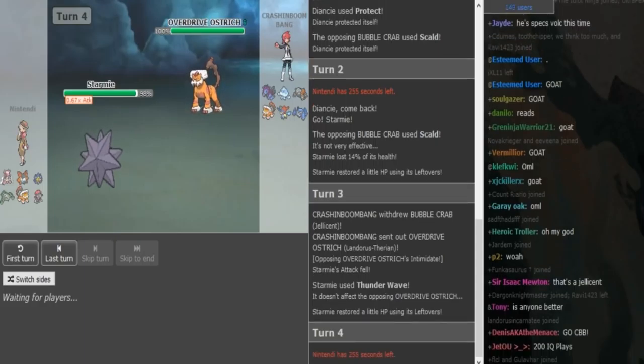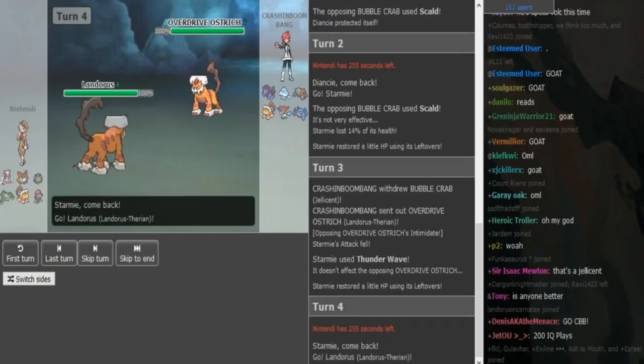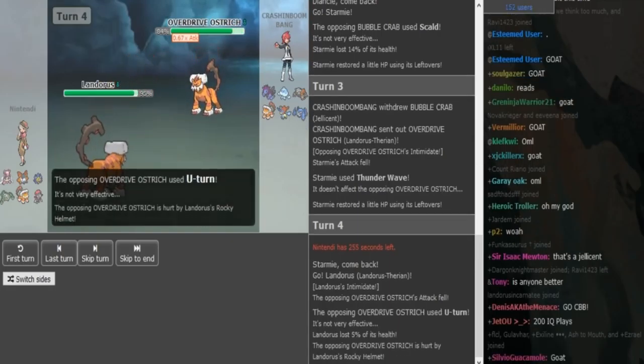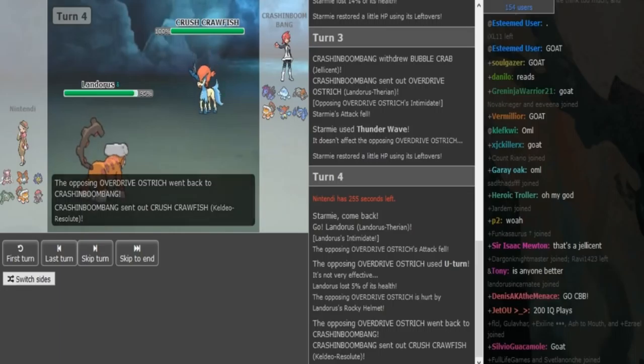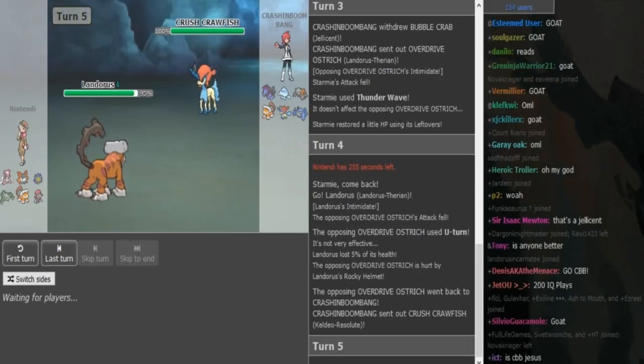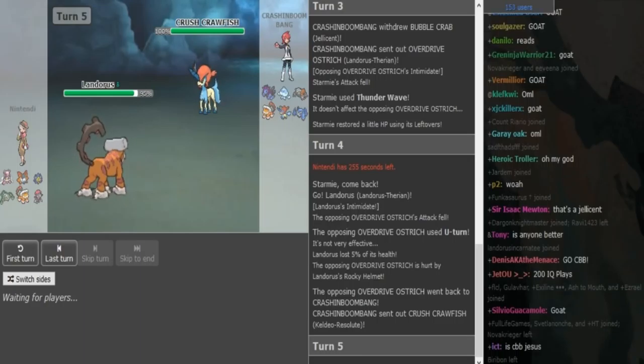Looking at the rest of CB's team, I assume it's gonna be Specs Hydreigon, defensive Jellicent with potential Cobalion to help with the Vival matchup, probably Bulky Rocks Heatran, Scarf Lander with U-turn, Knock Off, Earthquake and Stone Edge. It could be double Specs — Specs Hydreigon plus Specs Kellio. So the Starmie is really obvious.